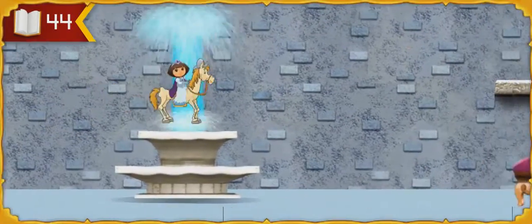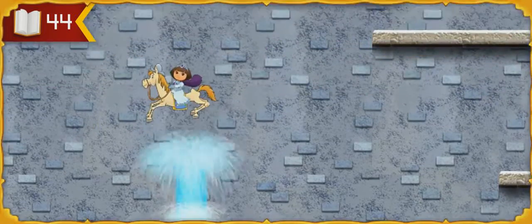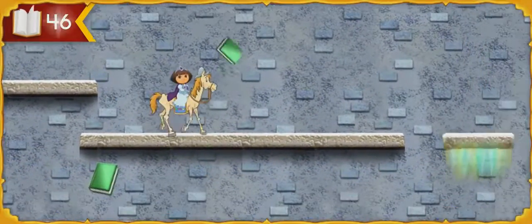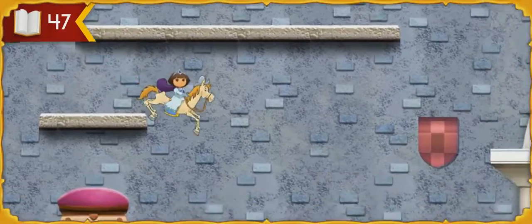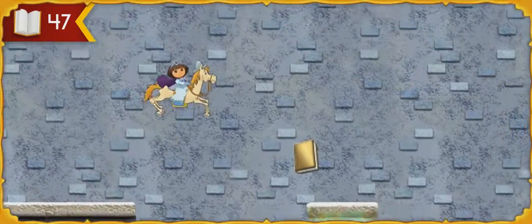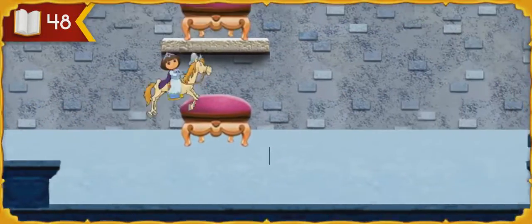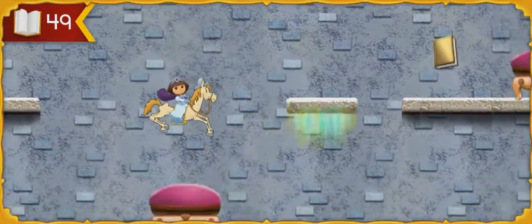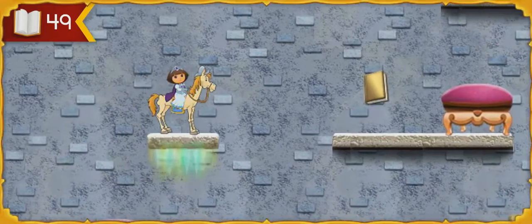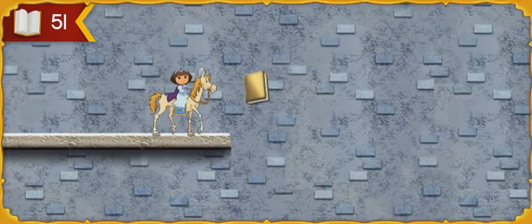A fountain! Look, one of the storybook crayons from the story castle! Hooray! A bouncy cushion!